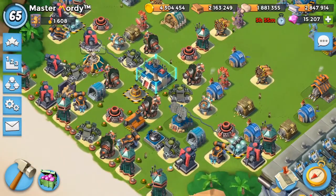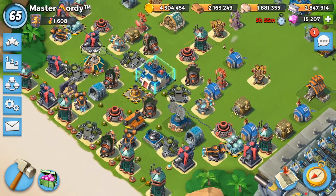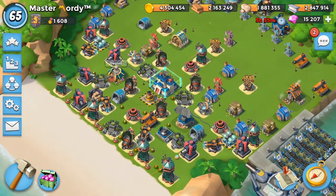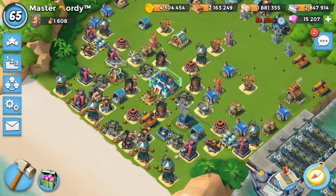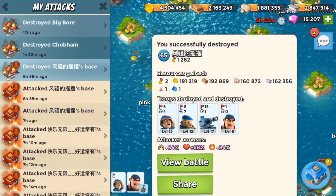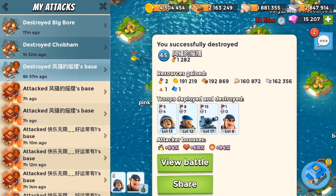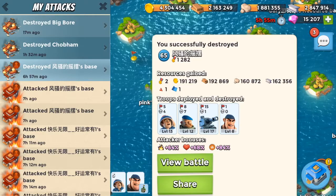Hey everyone, Morty here. I just took out another nine boosted ice base — this is the second one we've done during this push. This one was quite interesting: he actually only has 1,282 victory points, so it's very unusual to see someone at that low VP boosting nine ice.